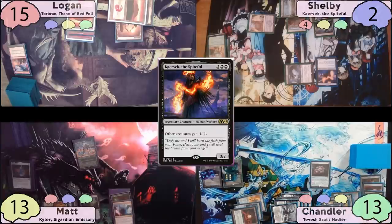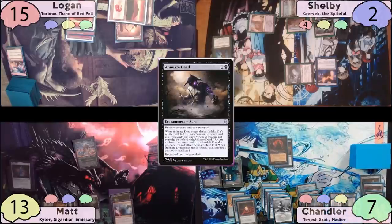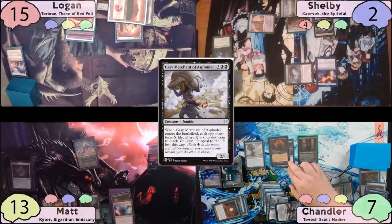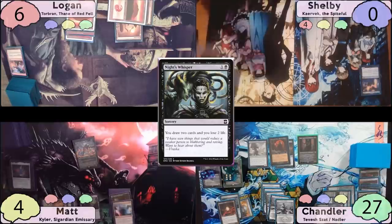Shelby swings for six at Chandler, putting him dangerously low, then passes. Chandler plays a Faceless Haven, casts Animate Dead to bring Yawgmoth back, sacrifices Jeweled Lotus for three black mana, and casts his other commander Nadir. He taps Nykthos and two more to make seven black mana, then drops Grey Merchant of Asphodel with a devotion to black of nine. All opponents lose nine life and Chandler gains that much life — unfortunately killing Shelby. Chandler casts Night's Whisper, upticks Tevesh for Thrulls, and downticks Lolth to make 2/1 Spiders. Matt and Logan take their turns hoping to topdeck a board wipe, but cannot, and concede.